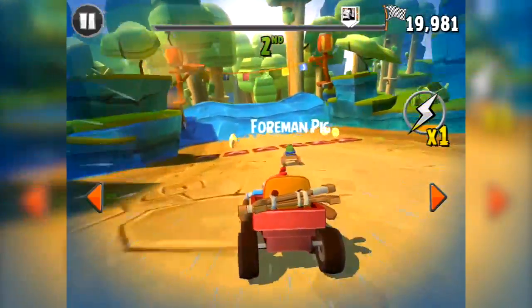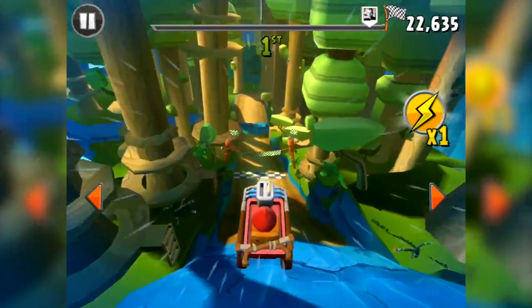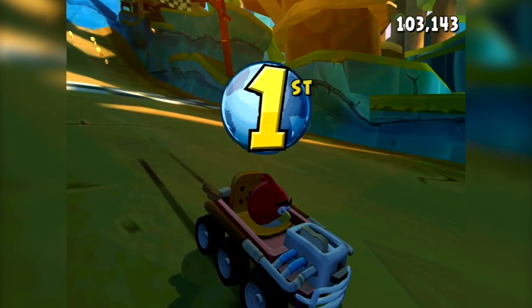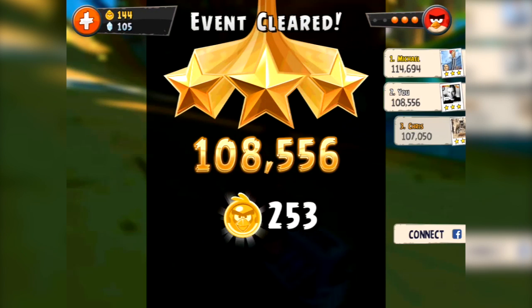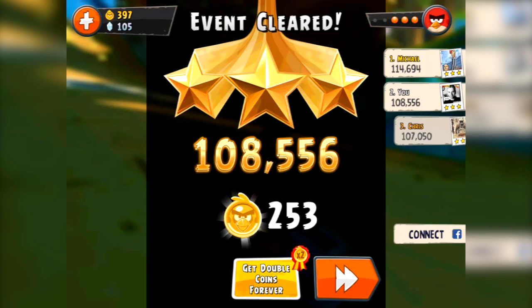I'm going to have to use my boost here because Foreman Pig is owning me, but I might just be able to squeak into the lead. I'm in the lead - can I hold it? Am I going to win in hard mode? I'm there, I'm over the line in first! Beautiful. But it's all because of that Red power-up. His nitro boost really does make the difference. Same kind of score as I got in the last run, but if I'd have done that race with Stella, I just had no chance.